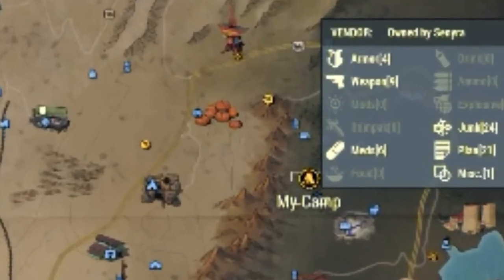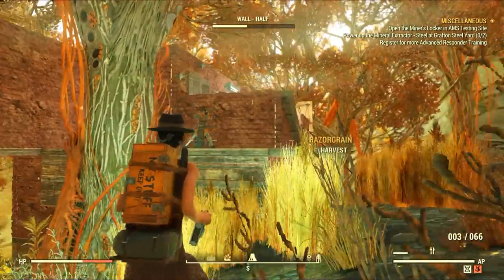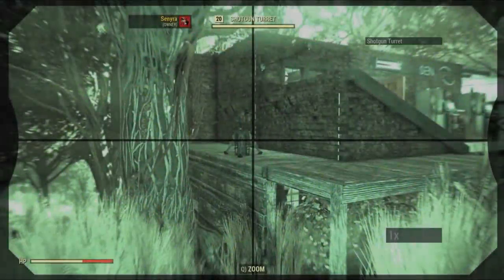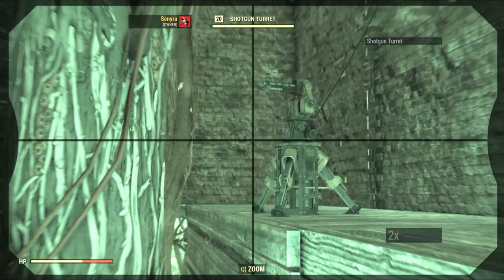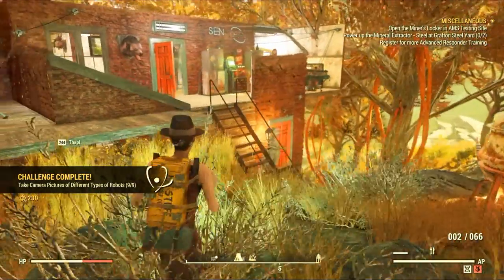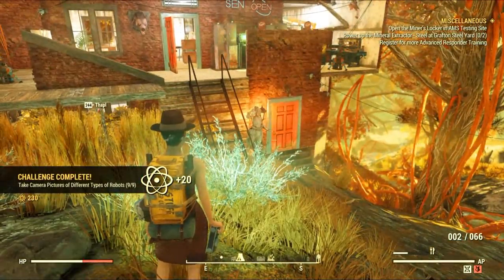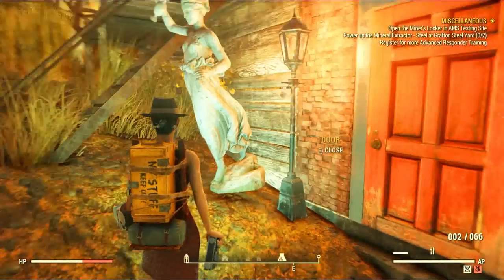Last but not least we need a picture of a turret. If you were at Westec for the legendary challenge you might want to take a picture there. Otherwise I do it at my camp — I have turrets already, but if you don't, feel free to create a cheap one and then take a picture. That should be easy to do. With this one we conclude the robot challenge and it's another 20 free atoms for you.